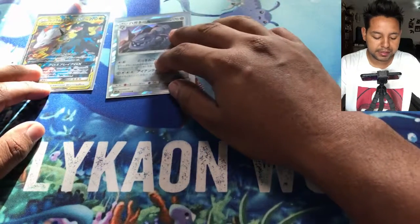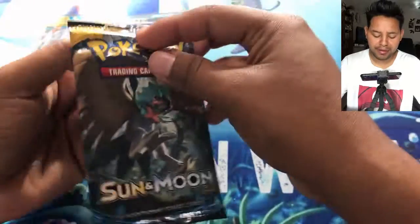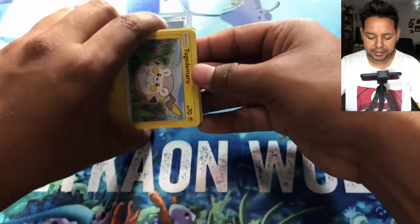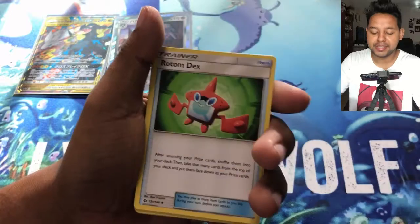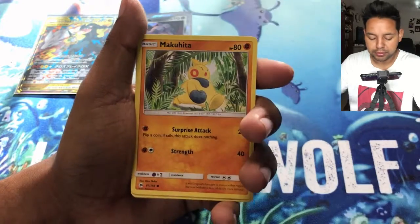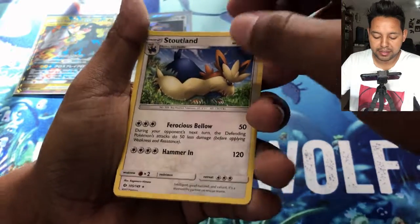So this is what we got so far. We got a couple of packs to go through. Let's go for the Sun and Moon pack — we'll go the opposite direction. I haven't collected too much Sun and Moon lately. Code card for you guys. We're starting off with a Great Ball, Togedemaru, Crabrawler, Caterpie, Paras, Litten as our reverse, and our last card is a Tsareena non-holo.